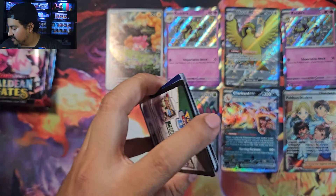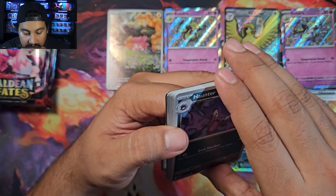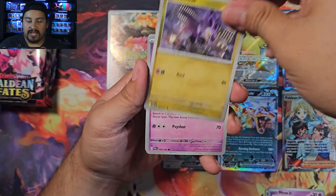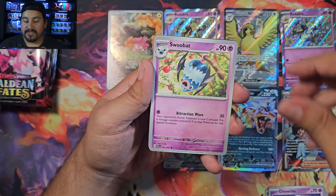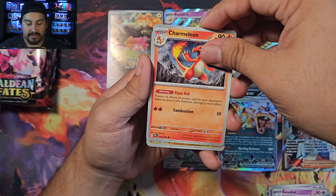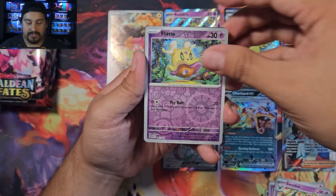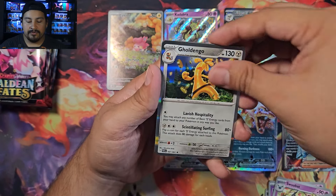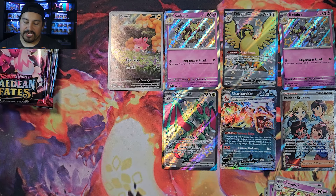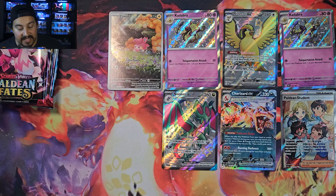Box two total: four hits — Pomi illustration rare, Kadabra baby shiny, Noivern EX full art shiny, and the Charizard EX double rare. Last pack of box two: Haunter, Mime Jr. — a little disappointed both baby shinies are duplicates. Lanturn reverse, Litleon reverse with a golden gold. Four hits though — three or more hits per box is pretty good.